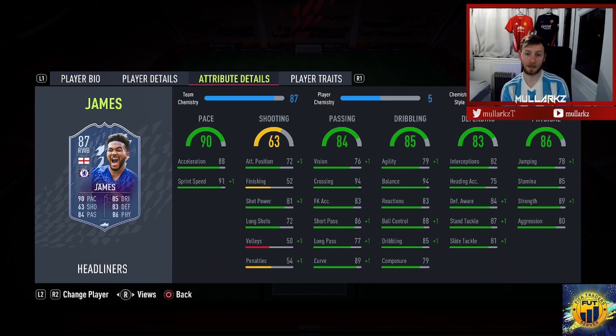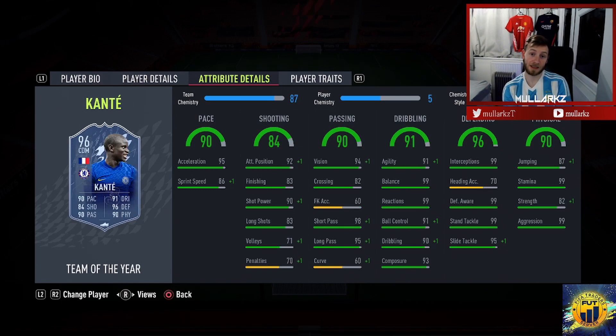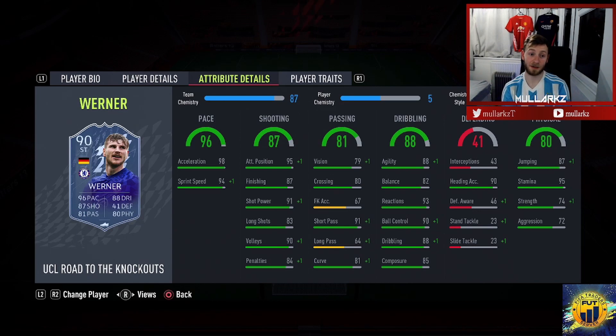Virgil van Dijk Team of the Year is around 900k now — if you're lucky enough to have a million in the bank, 98 passing is just incredible for what's essentially a Team of the Year card. It can play in the CAM, center mid, or holding mid — wherever you want. Then there's Kante — any form of Kante. I picked his Team of the Year, but even the Kante gold card is very good. He's unbelievable on this game. I'd very much recommend him because it's a hyperlink — same nation and same team means two red links to the green link.